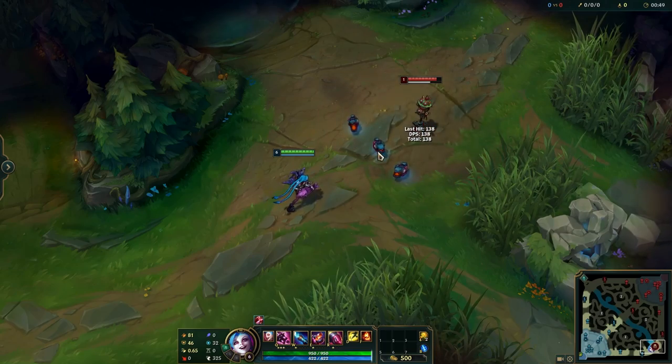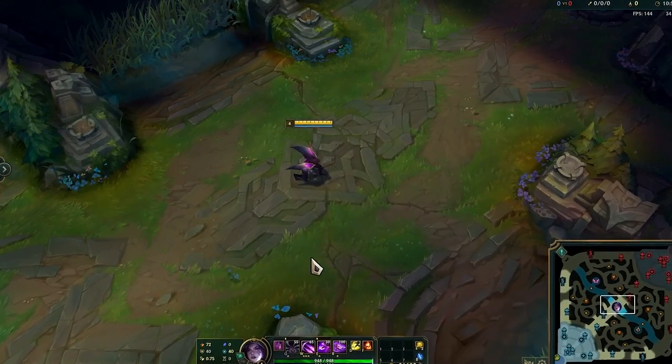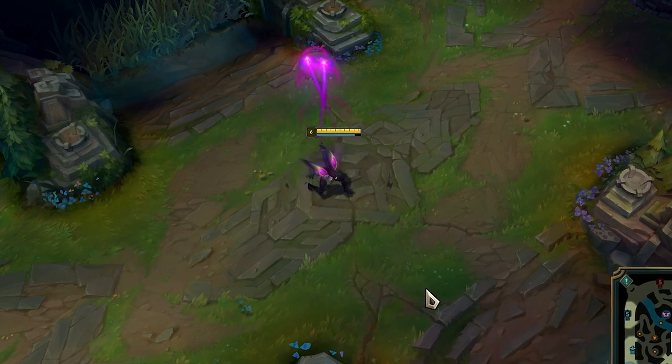Jinx can hide her R animation by pressing E right after her R. Kai'Sa will always face the same direction if she uses the joke animation, so this means you can hide your W animation if you joke right after it.